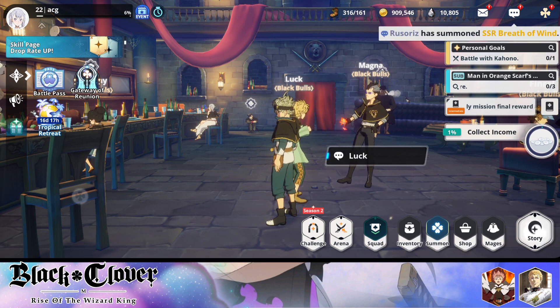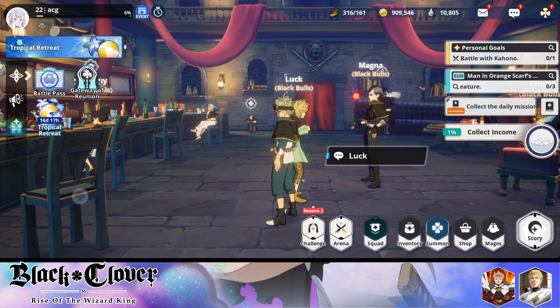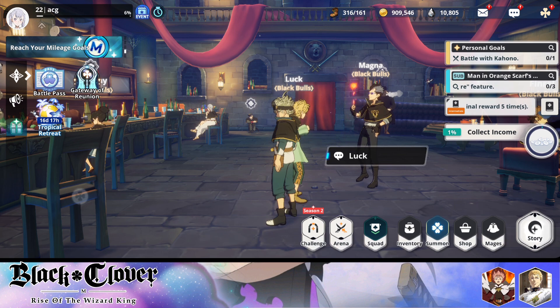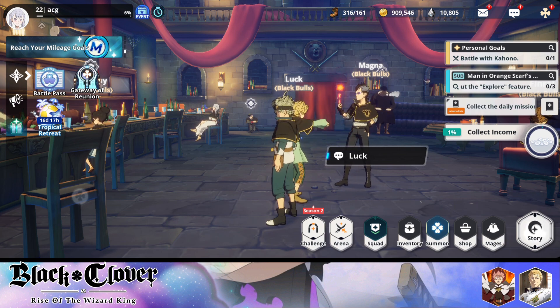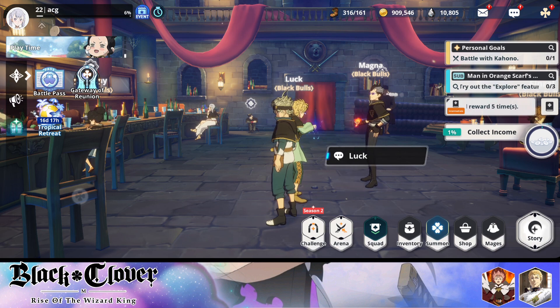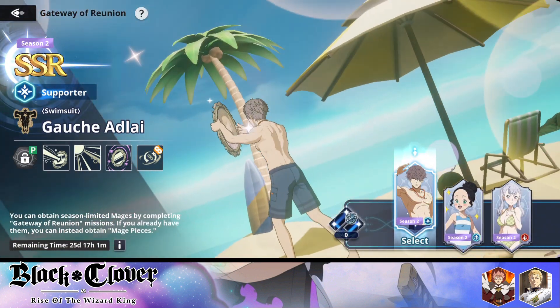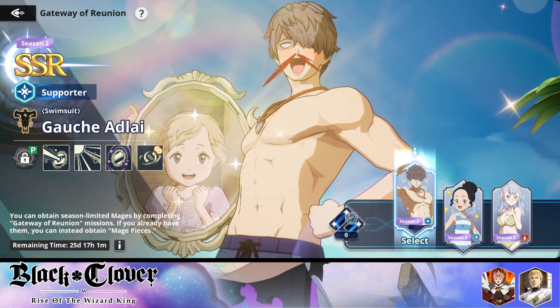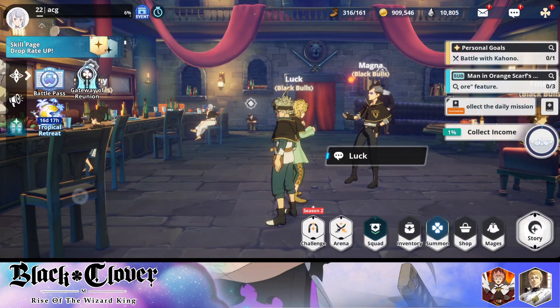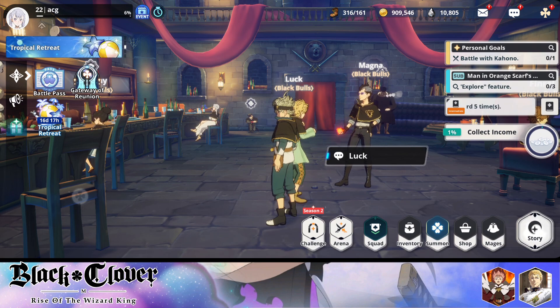In JP and KR they recently changed that — they removed Gateway of Reunion and instead give you a box where you can select a character from season one all the way to season six. Everyone, listen: we need to start praying they do not do that. The Gateway of Reunion is literally one of the best things about this game, and I really hope they do not remove it. I think everyone would love it if they keep Gateway of Reunion forever — it is an amazing feature.